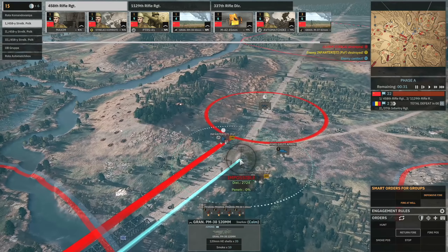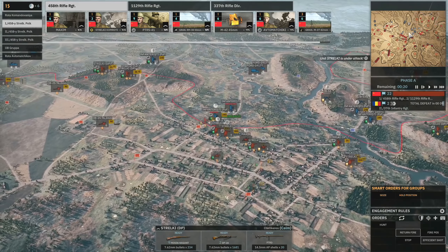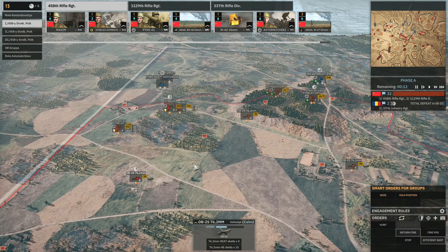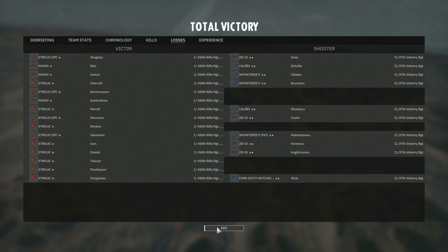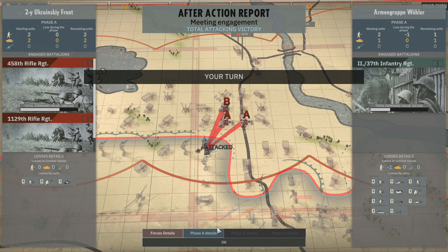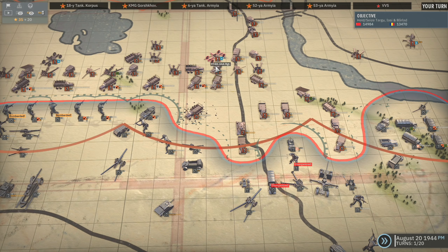I'm just going to hit that ZB and we'll hit both of these Infanterist. Okay, is that total victory? It is — good! 9 minutes 49 seconds, 37 kills, 15 losses. Quite a lot of losses honestly, more than I would have liked, but I think it just comes down to the map. That's going to demolish that unit and push the others back — actually took away the one that was dug in next to it. So that's now going to open up the front a bit more for us and allow me to bring more troops through.